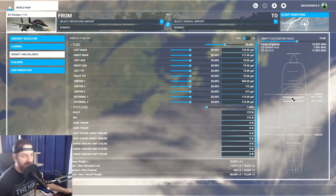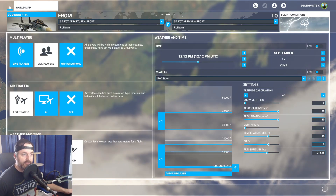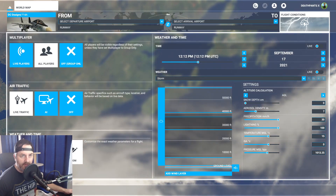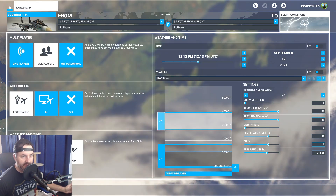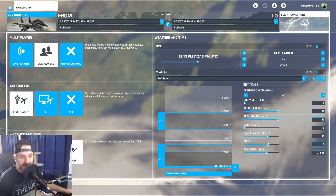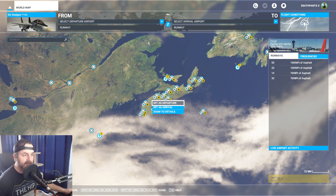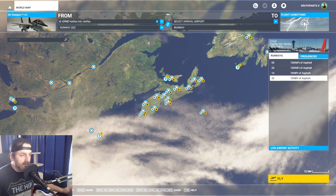For weight and balance I left everything default. I made my own weather preset — it's a bit lower clouds, closer to the ground and more coverage. I cranked up the aerosol density so it's worse than the default IMC preset. We'll go into Halifax, set it as a departure, and I'm just going to go from the runway.